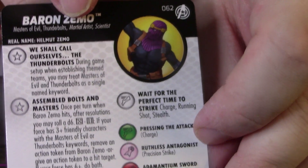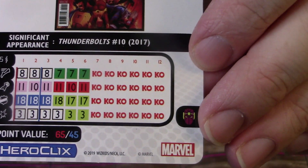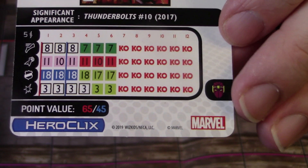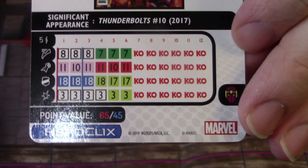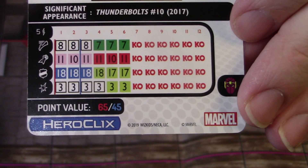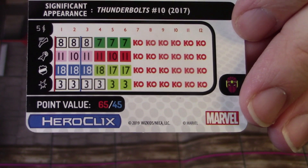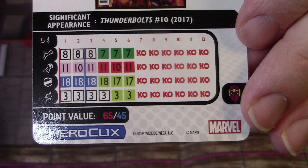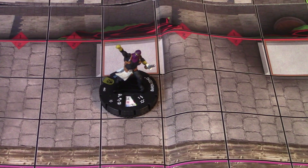So that is super awesome — we're going to abuse that a little bit. He also has a special on his movement that gives him Charge, Running Shot, and Stealth, so he's incredibly good with all of those specials. He also has the Masters of Evil team ability that gives him Colossal Stamina, and he has a 65 or 45 point line. We're going to be playing him at the 45 point line because his stats are exactly the same and we still get use of all of those specials. He's got an 11 attack with Precision Strike, 18 defense with Mastermind, and three damage with that Leadership/Outwit special — he brings a lot to the team.